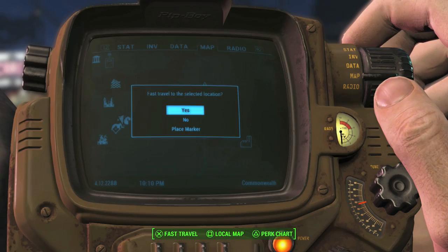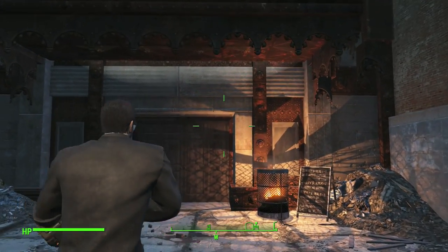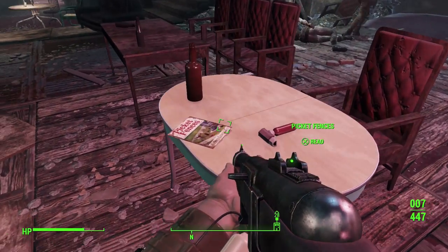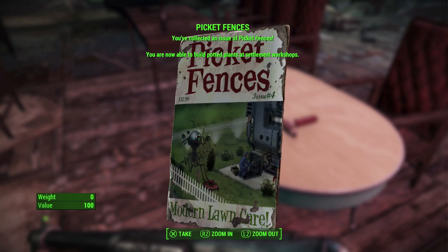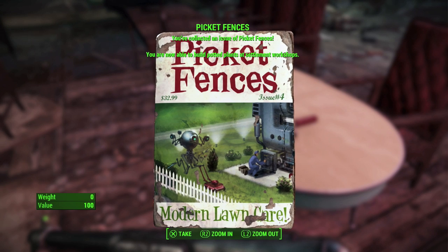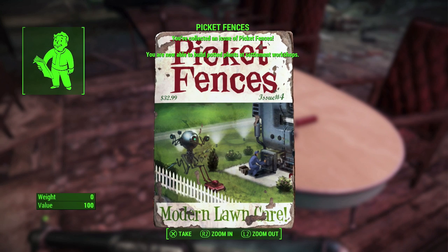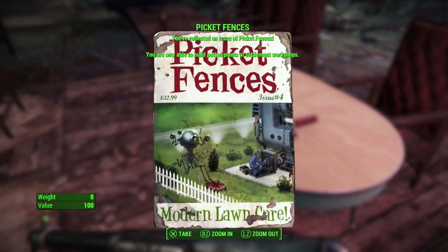The fifth magazine is at the Combat Zone. I'm not gonna say anything about what happens here — just come in, do what you gotta do. On the table you'll find the picket fence pilot plants magazine. You won't get lost, it's just one big room. Is this one worth it? I believe so — not only because of the magazine but you're gonna have to come here sooner or later anyway. I'll cover the story details in another video with a spoiler alert warning.